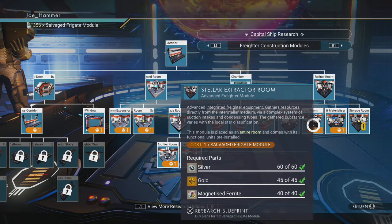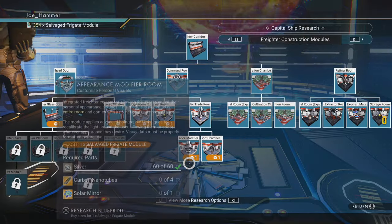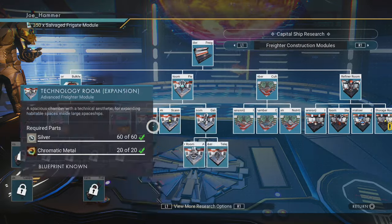Most of them only cost one, which is actually real nice. From the previous videos, we already have all of the mods for this. We already have all of the salvaged frigate modules that we need, so this should not be an issue.